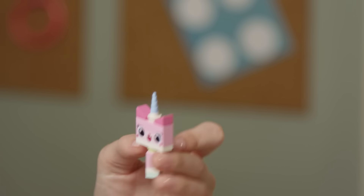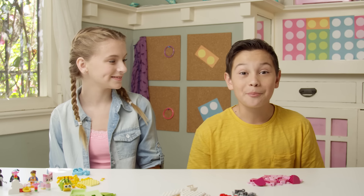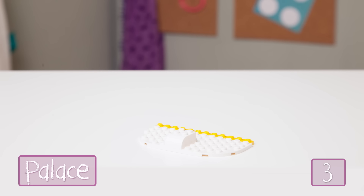Now the instruction booklet is super easy to use. In the white square is the finished section, and in the light blue square are the pieces you'll need for that step. We'll be putting the step number and section name in the corners of the screen. Make sure to pause whenever you need. And if you want to see this set's quick build video, click the link right here.